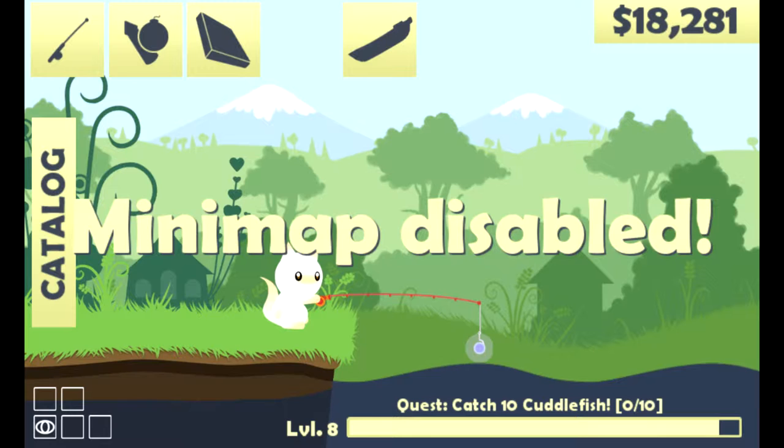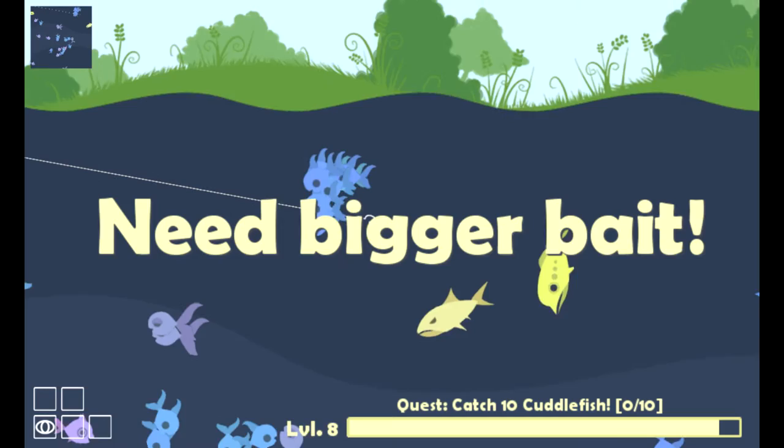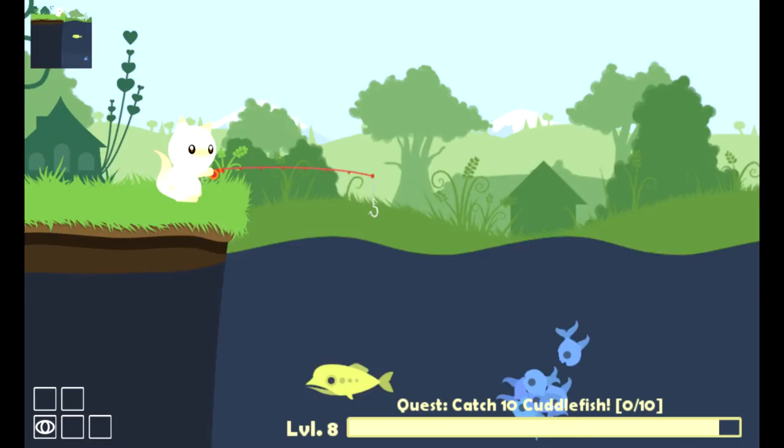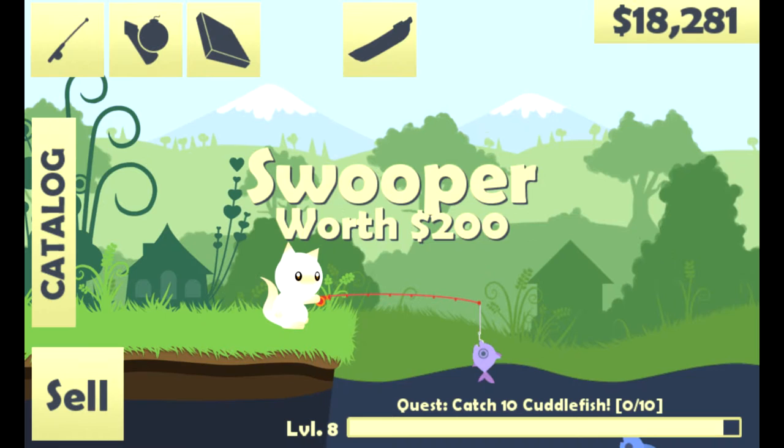We wanted to enable it obviously. Okay, there it is in the corner - jerks. Well, this is kind of nice because then you can see under the water and kind of check out what you're getting. Now we have to reel these in before any fish can get it.